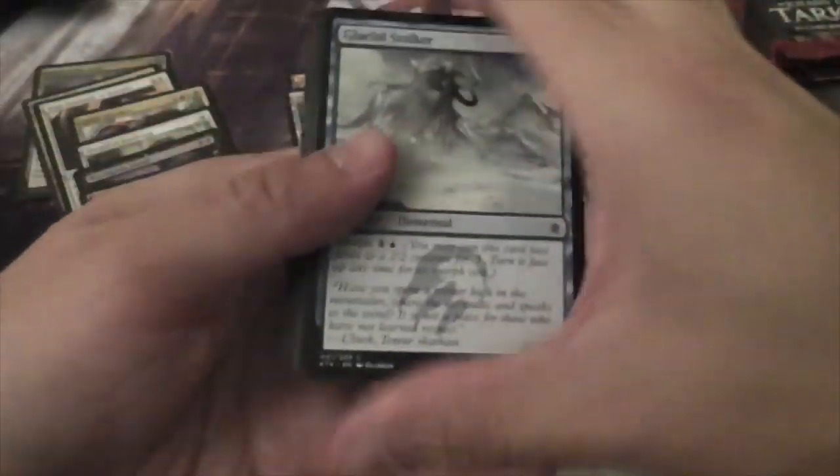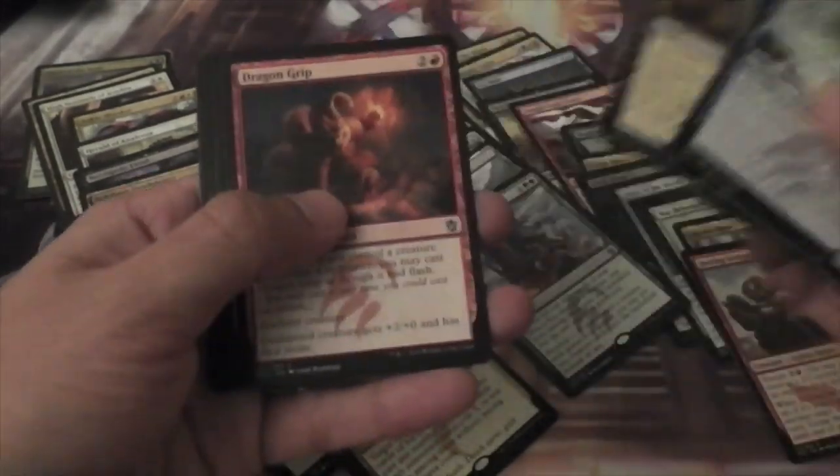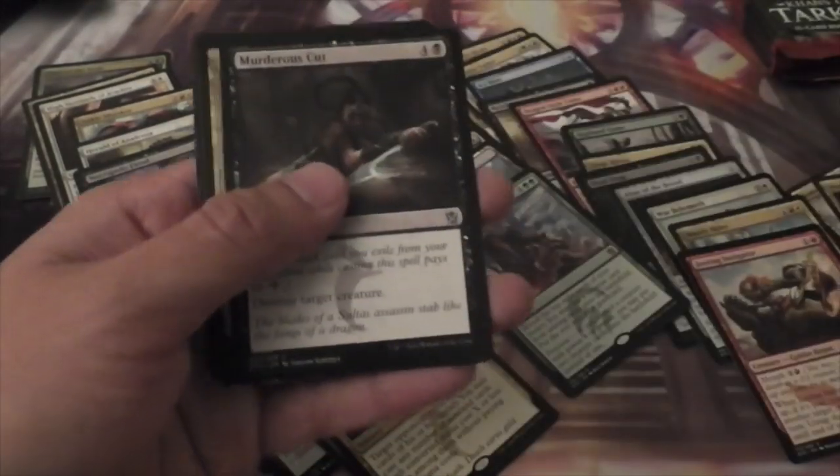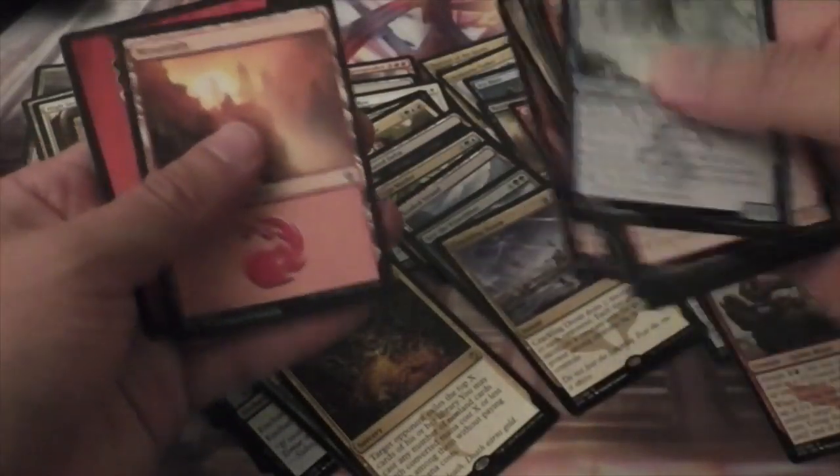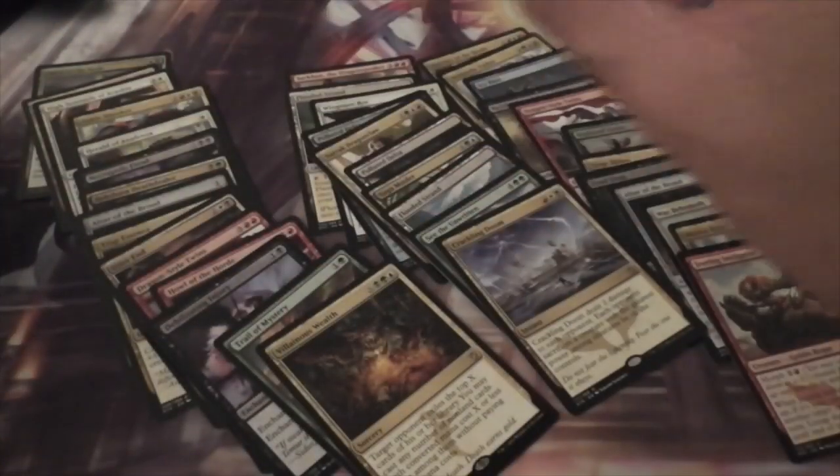Alright, we have five packs left including this one. A Dragon Grip, Mardu Charm, Murderous Cut, and a Crackling Doom. That's a good one, and one that I want for Standard.